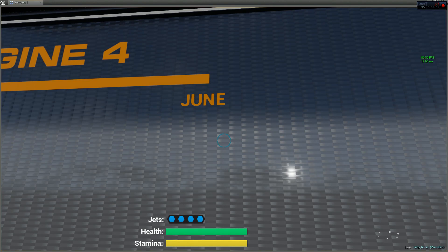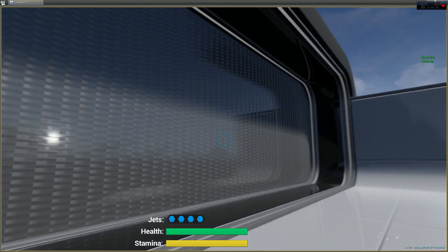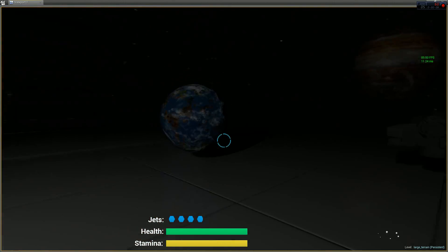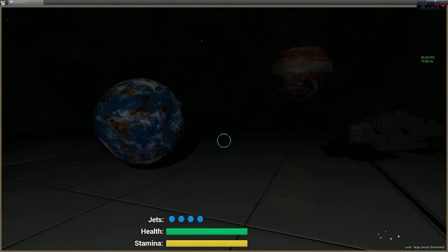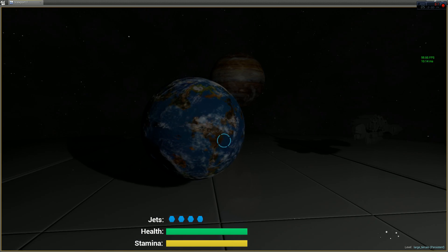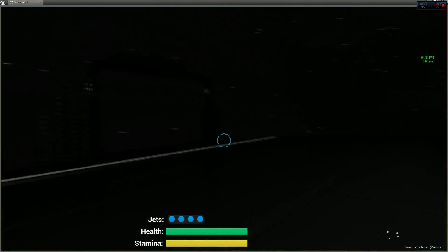This is a science fiction game I've been working on called June. In this video I'll mainly just go into the game mechanics, but I'll leave a link in the description that goes a little more into the story. Basically, you're a surveyor sent to this planet June to try to find a good place to start a colony.